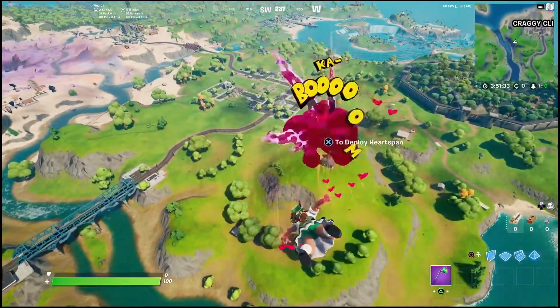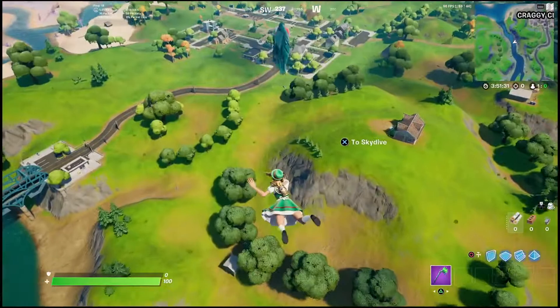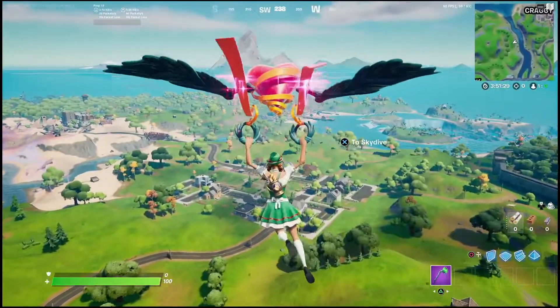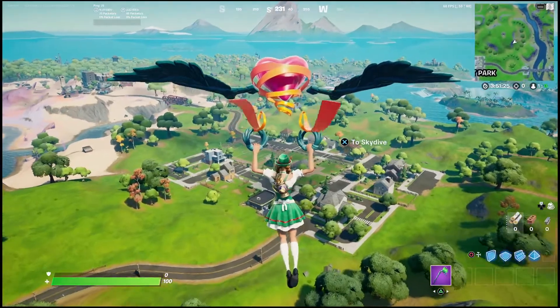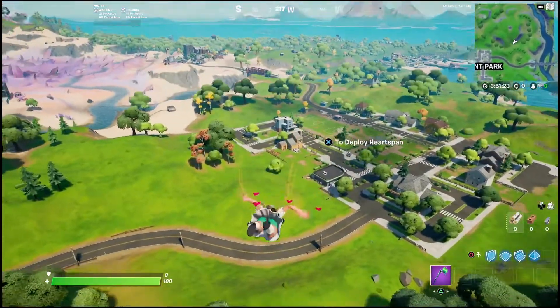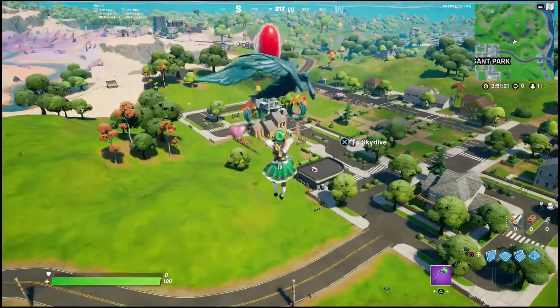What is going on everyone, Guiding Light here. In this video I'll be showing you guys how you can collect all of the secret hearts in order to complete this week's challenges. There's a bunch of different chocolate boxes that you do need to collect and the first one we're going to show you is over here at Pleasant Park.